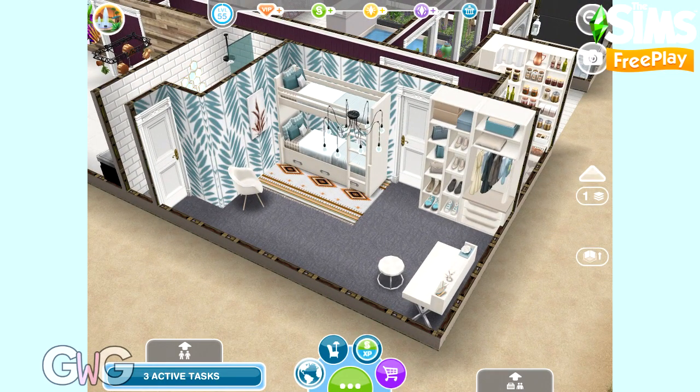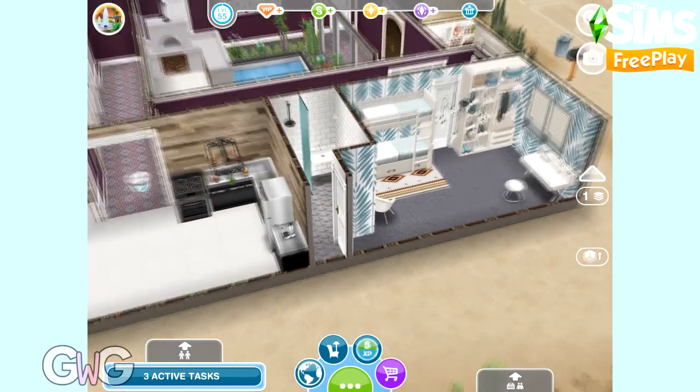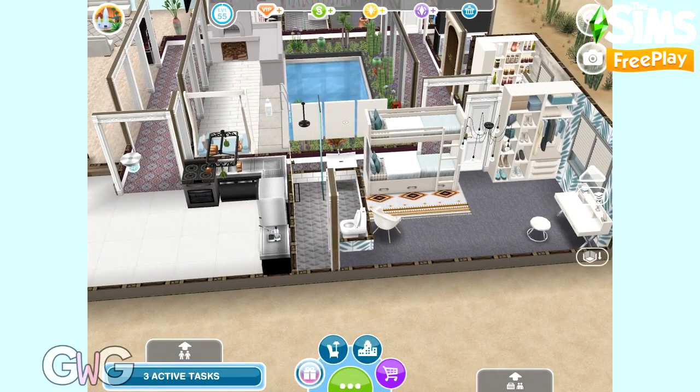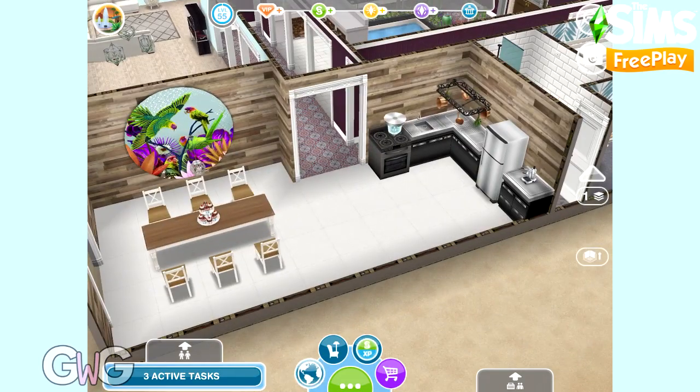Next door we have a bedroom. I've turned this one into a bedroom for two preteen Sims — you've got the bunk beds there. Most of these items are from the Captivating Coast live event, and we still have the little en suite. It's got a shower, a sink and a toilet. I didn't really want the shower that way around but it was the only way it fitted in so they could actually use it.